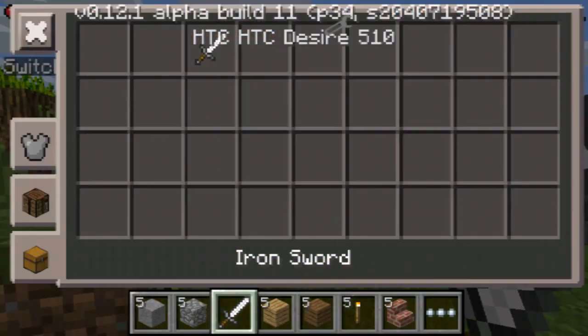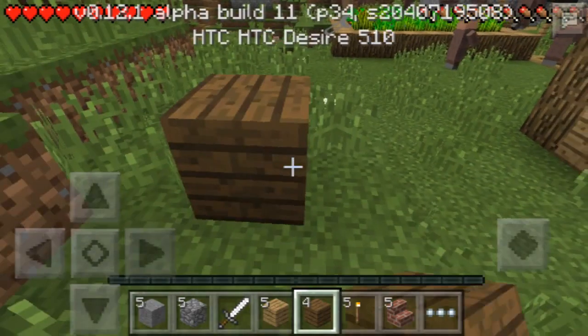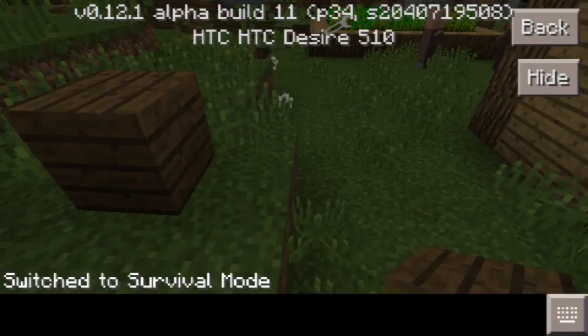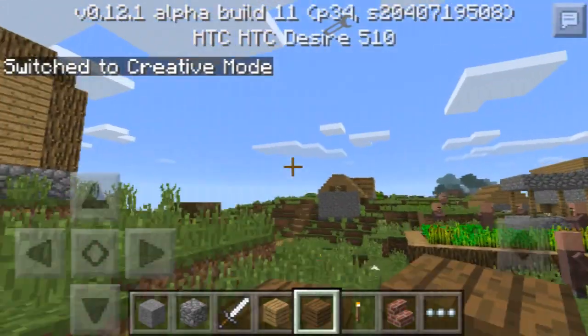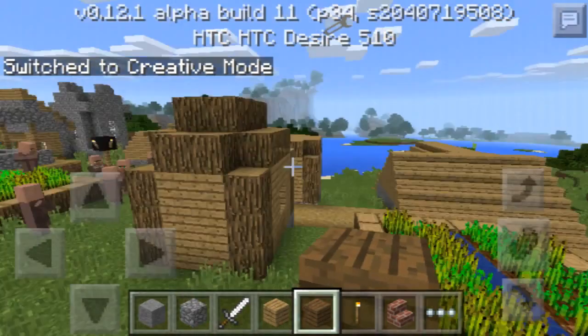If you want to take out some stuff you can, and you can actually place blocks. If you want to go back into creative, you do slash gamemode again — slash gamemode — and you are back into creative. As you can see, you have everything in your inventory, and that's just pretty amazing.